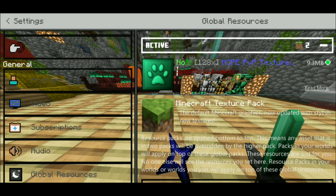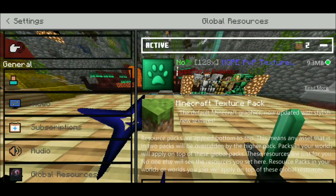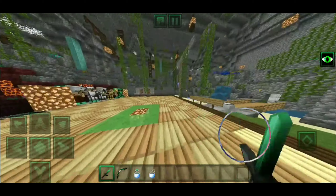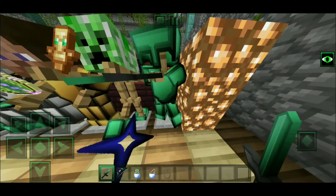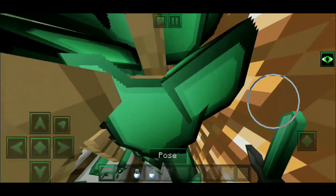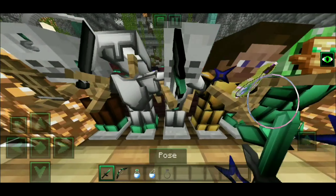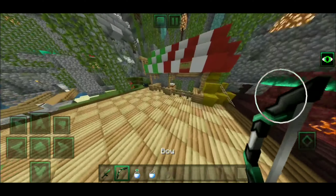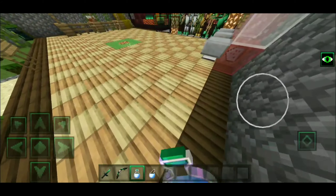On the number three spot we have the NoRe 128x MCPE PvP texture pack. This pack takes about 9.3 megabytes of storage. The color scheme is green — the diamond armor is green with a beautiful gradient, which is really dope. The gold armor, iron armor, and leather armor also look great. The bow is absolutely cool.